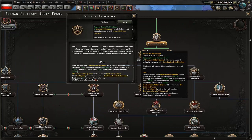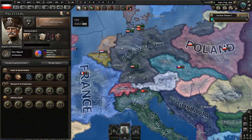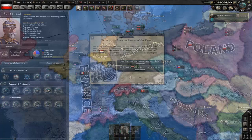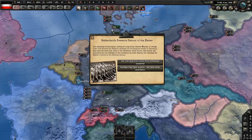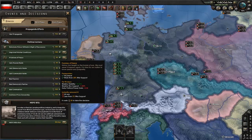The civil war ends and then you're going to do 'Return of the Kaiser.' Now, if you get the event where the Netherlands prevents the return of the Kaiser, you choose that option. Willem III is Kaiser and now you need to do 'Reinstate Prince William's Right of Succession.'